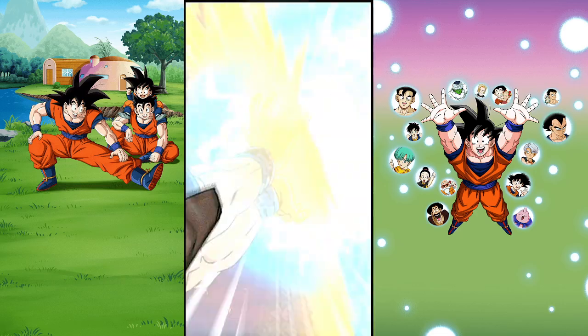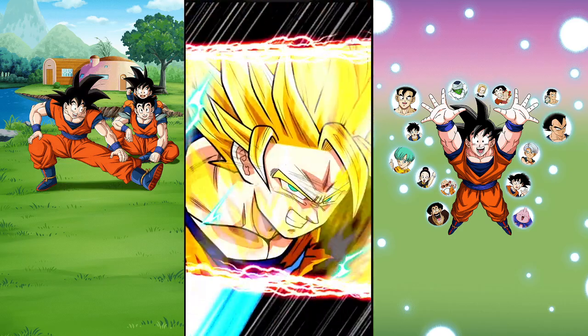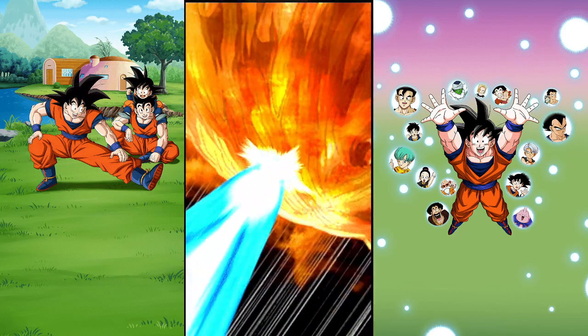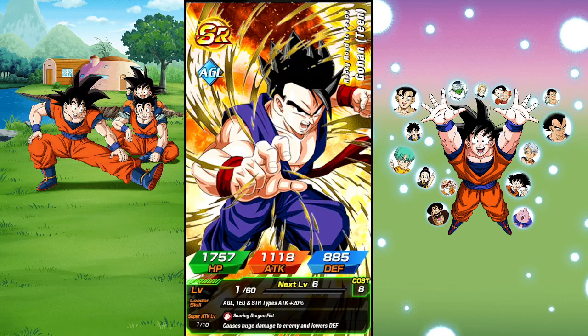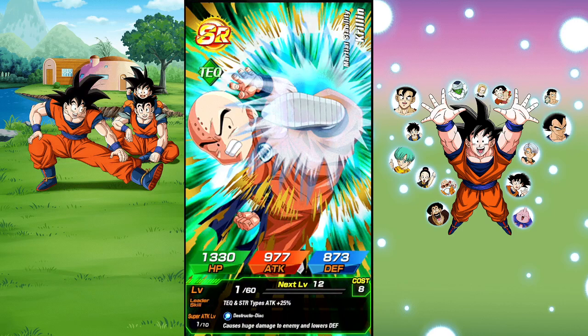This is the guaranteed featured pull, and after this I'm done regardless of what we get. I wanted to summon a bit to maybe get Goku or Golden Frieza and to show off the new pity system. Let's see what hits — oh, we got Yajirobi again!